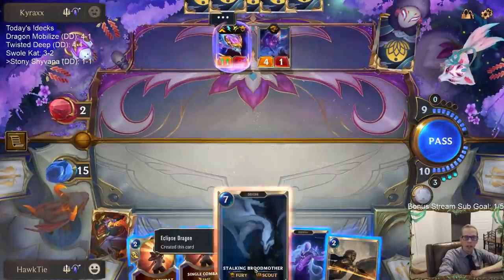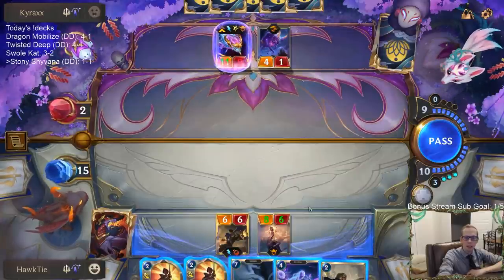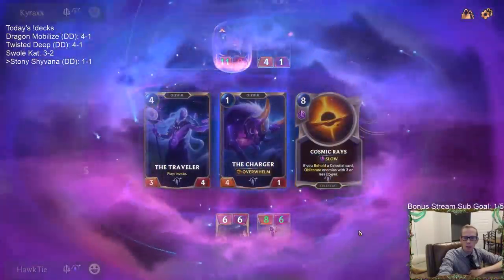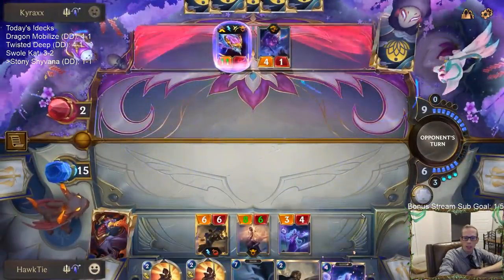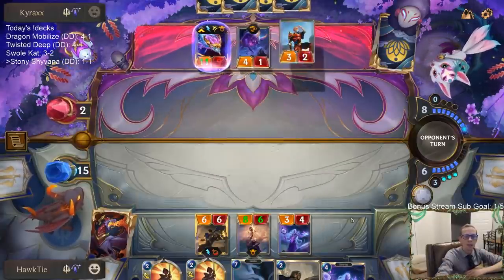I didn't go Scout trick because I was worried about Aurelion Sol obliterating stuff. I was worried about playing Stalking Brood Mother first and then they just obliterate things and I'm in a lot of trouble. But if they do have obliterate, we're probably in trouble anyway. I guess if that's the case I could have gone double Single Combat.